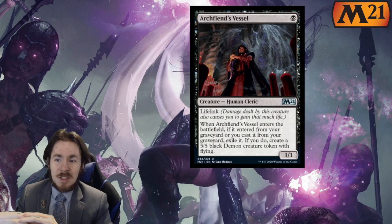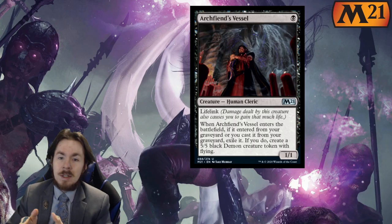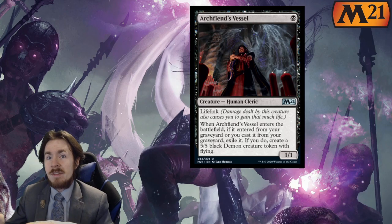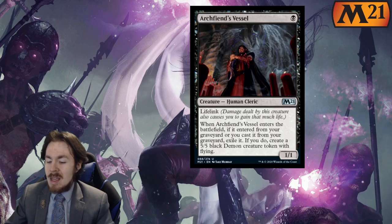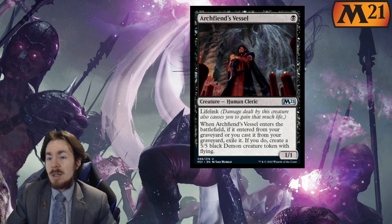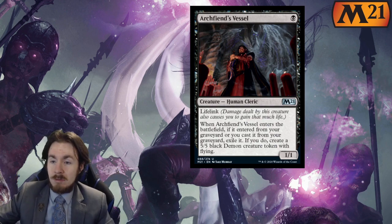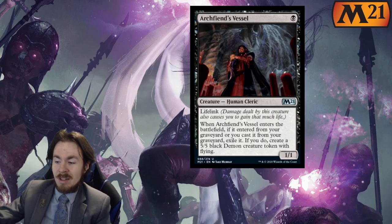Of course you could use it with Call of the Death Dweller, and suddenly it comes back up, and maybe you don't put a counter on it — you put death touch and menace on the other creature instead, and this one becomes a 5-5 as an option. Obviously you can use it with Lurrus as well, so there are ways already seeing play to bring this back. It's not the best thing on its own. I'm going to give it a 1 out of 5 in Constructed. In Limited, where you're really going to have a hard time getting it to be a 5-5, I think it's like a 0 out of 5.